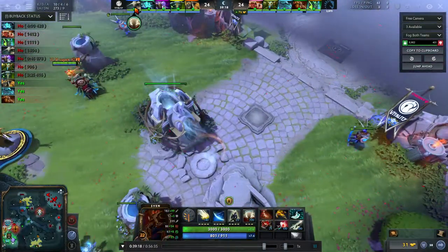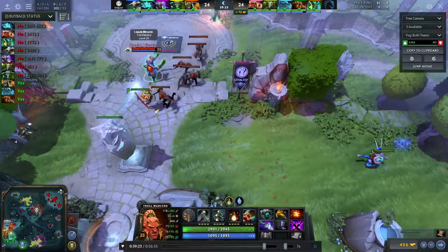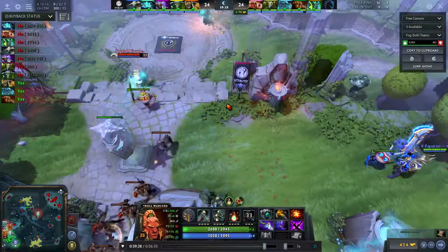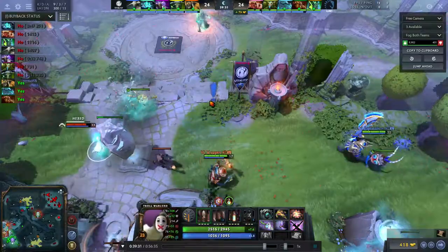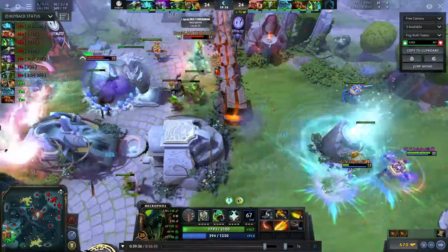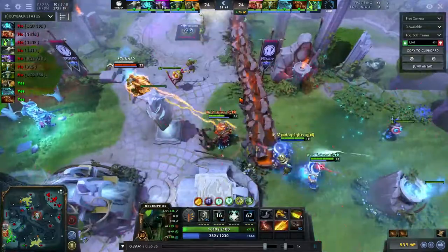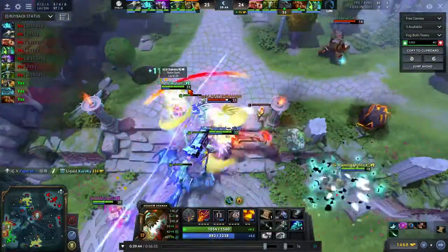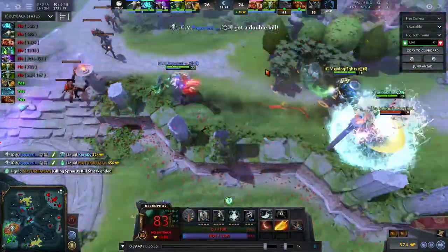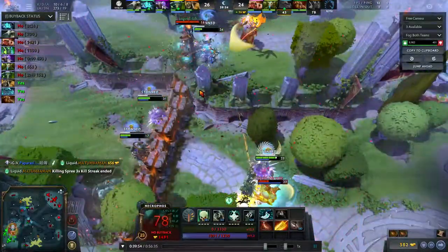Now Liquid has a pretty clear win condition — Miracle just hits this top racks. He still has Aegis, is really tanky with the Aegis, and they can't really touch him. They do weird tactics like trying to force him in. Matumba Man blinks in and tries to blow up Shadow Shaman — unfortunately doesn't get him. This actually turns into a decent fight for IGV.